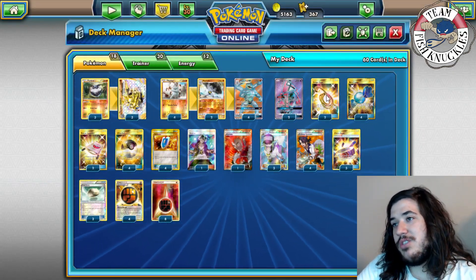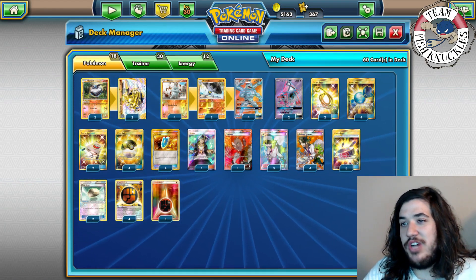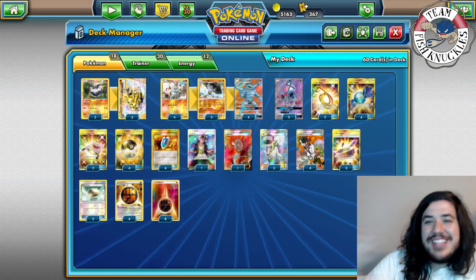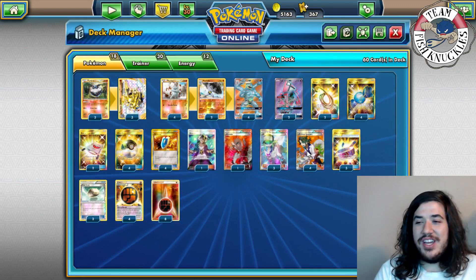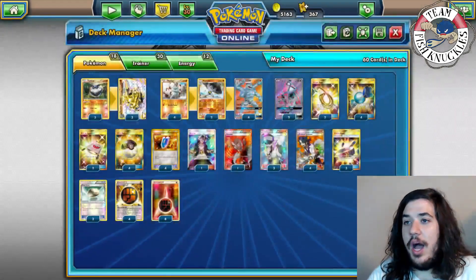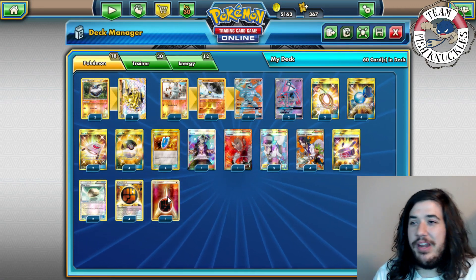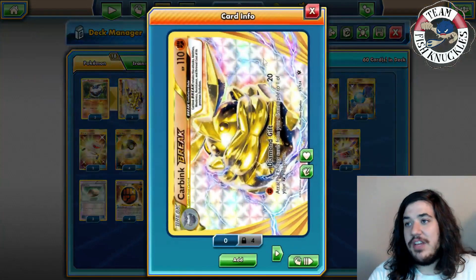Rounding out the deck: Tapu Lele, Escape Rope, four Rare Candy to get Machamps out ASAP, two Rescue Stretchers, four Ultra Ball, four VS Seeker, one Guzma, one Lysandre, three and four Sycamore. We play three Choice Band for extra damage with Bedrock Breaker, two Float Stone, four Strong Energy, and eight Fighting Energy. The Carbink returns energies with Diamond Gift so you don't run out.